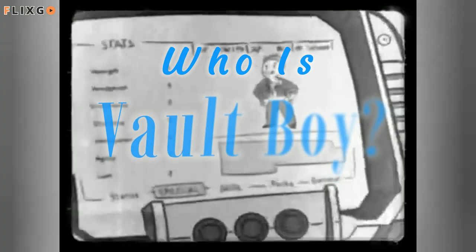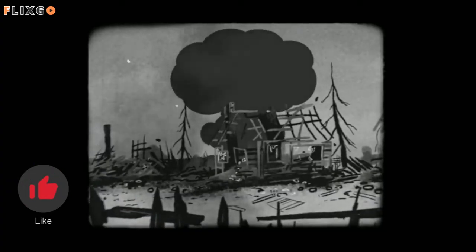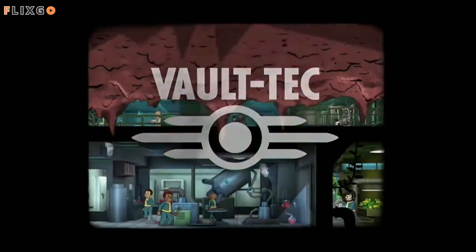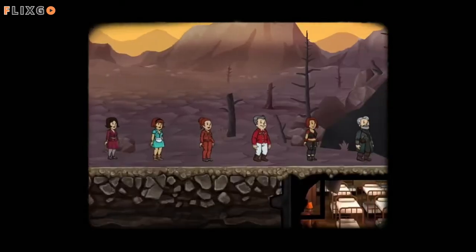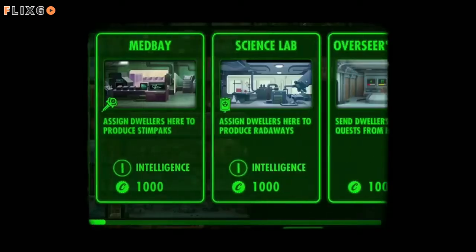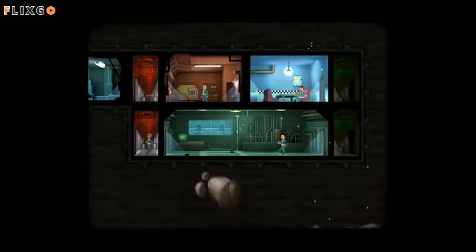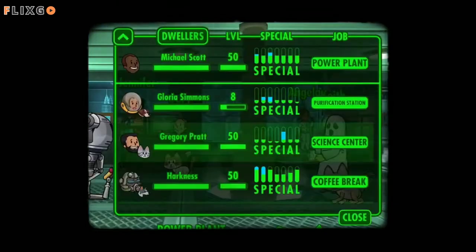Who is Vault-Boy? Vault-Boy is a mascot of sorts from the Fallout franchise. He has been around since the very first game, though he didn't get his Vault-Boy money cover until Fallout 3. In-game, Vault-Boy is often used in Vault-Tec materials to communicate information to players. He is used to represent the player in the Fallout perk tree, for instance on a video explaining the S.P.E.C.I.A.L. system. Vault-Boy was created to be the mascot of Vault-Tec, the company that created Fallout's vaults, since he was used in most of the company's branding.